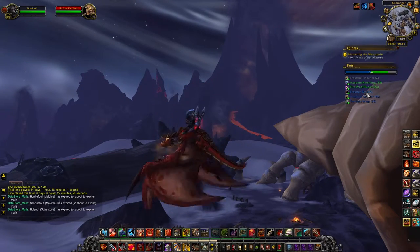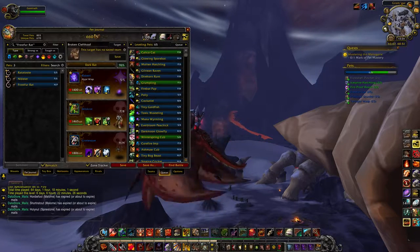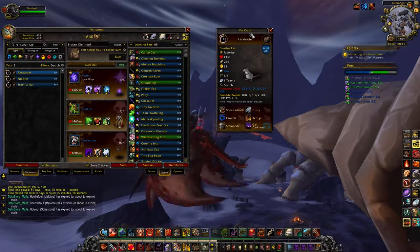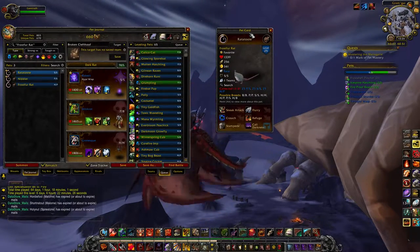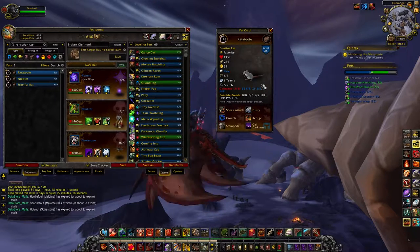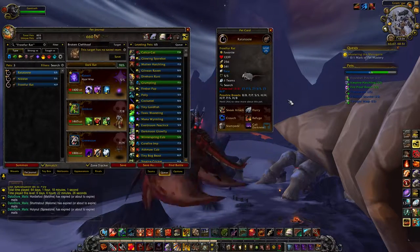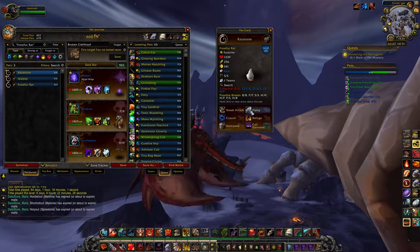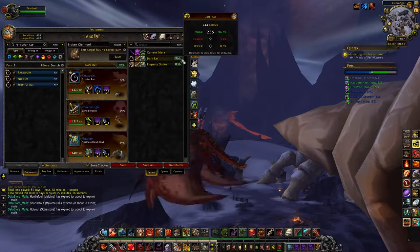We're going to start out here in Frostfire Ridge with a pet that I love — he's my go-to, my main for PVP pet battles, and that is the Frostfire Rat. The Frostfire Rat is identical in moveset and stats to the Blind Rat that you can find in Dalaran down in the sewers in the Broken Isles. He's fantastic — he's part of my favorite PVP team, my Dark Rat team, which has a grand total of 235 wins and only nine losses.